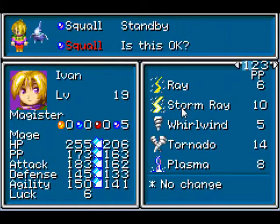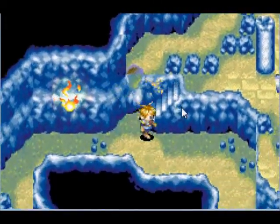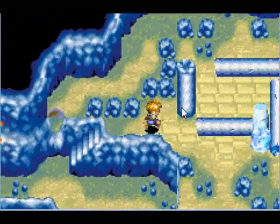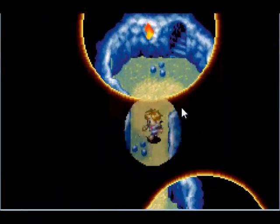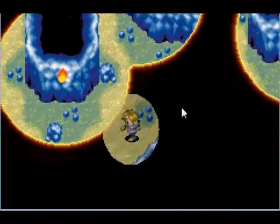Paralyze a foe with a stone. And with that, Ivan is upgraded to Magister. So yeah, pretty epic. Alright, now let's keep going. I think this is the last room before we reach the lights.